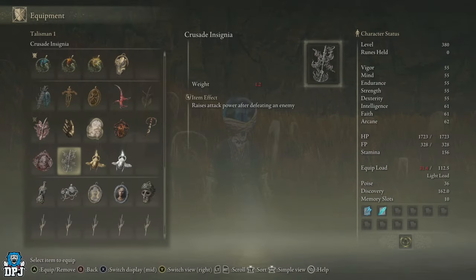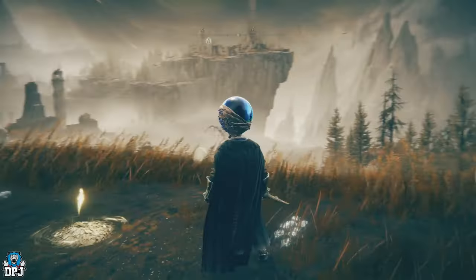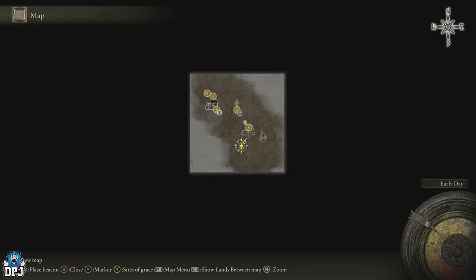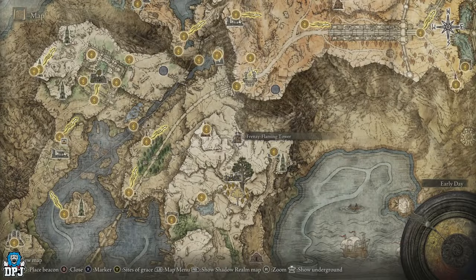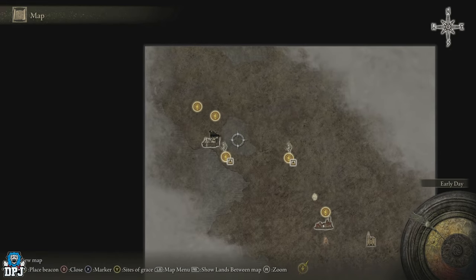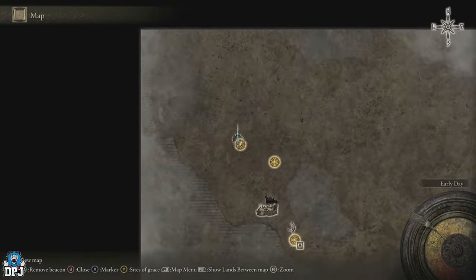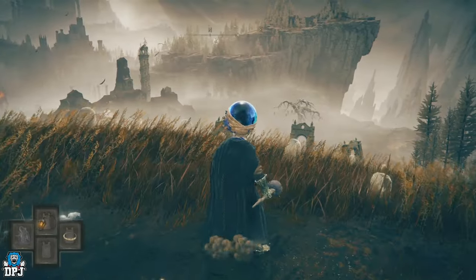The talisman is actually obtained from a guy who is summoned in at an offset location, so it will be pretty difficult to find. I'll show you exactly where to go. The grace point you want is basically the very first one you come to as you enter the Shadow Realm map. From there, you want to make your way to a specific spot — I'll mark it on the map. This place is big.